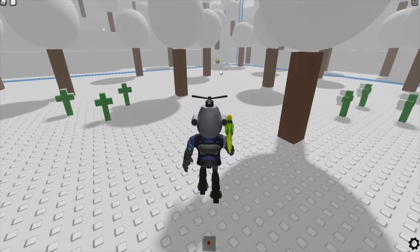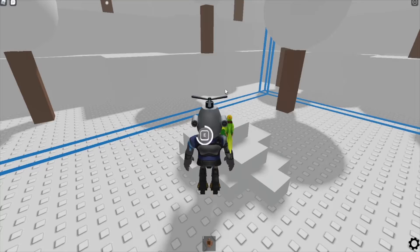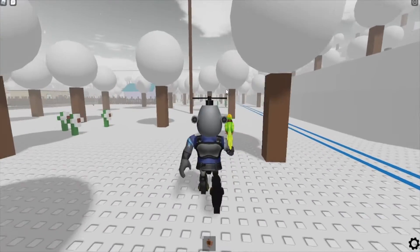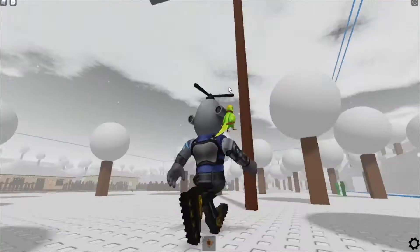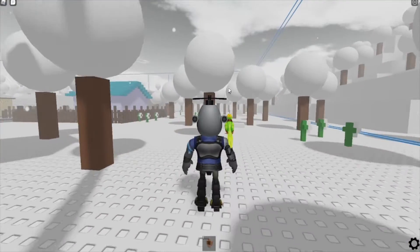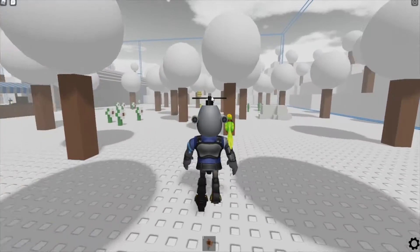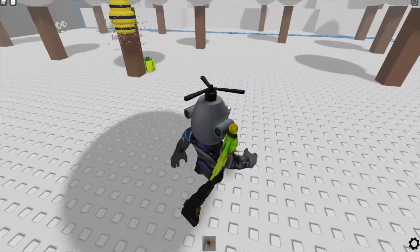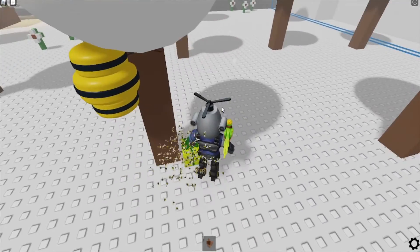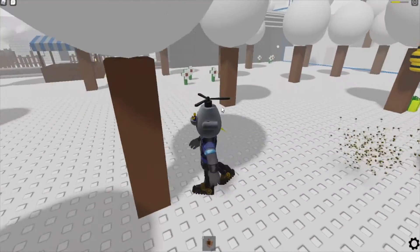Green one right here — once you see it, go ahead and walk up to it and take the present. For the third one, you're gonna have to go over to this beehive where the bees are. You have to quickly take the present. Oh god, I'm sorry bees!